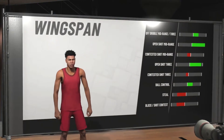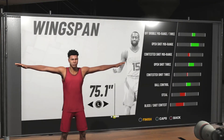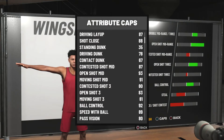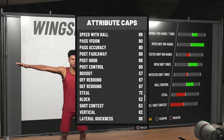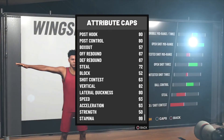Get you guys the best ratings possible — let's see what they are when you minimize all the way. With 74 wingspan, we get 93 open shot mid, 83 open shot three, 92 ball control, 89 speed with ball, 80 passing vision, some high shot close. Not sure why the post fade away and post controls are at 80, but hey, you might as well use that to your advantage.